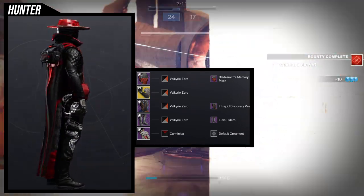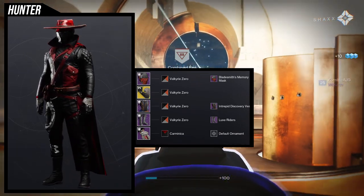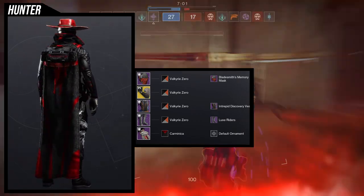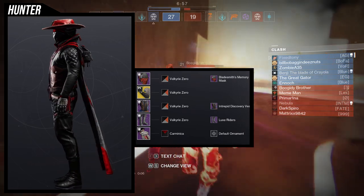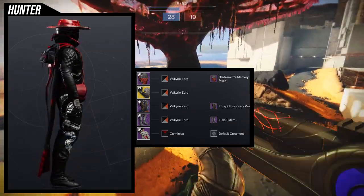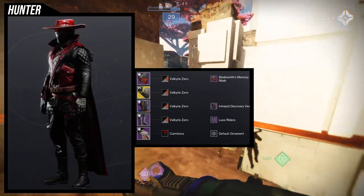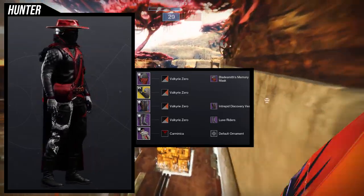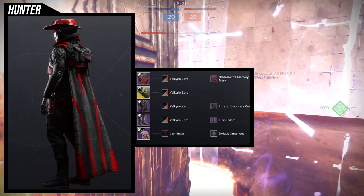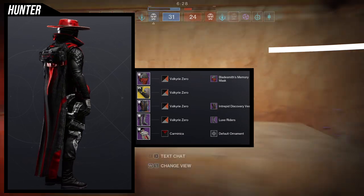One negative about the Valkyrie Zero shader specifically is that the orange on the right side can appear on cloth and it is a main color. Sometimes shaders give you the off color instead of the main color — Valkyrie Zero is using the off color here, which is black. I really like this. For the cloak we're using the cowboy hat. Let me know what you think — you can switch in and out the Intrepid Discovery vest with other chest pieces.